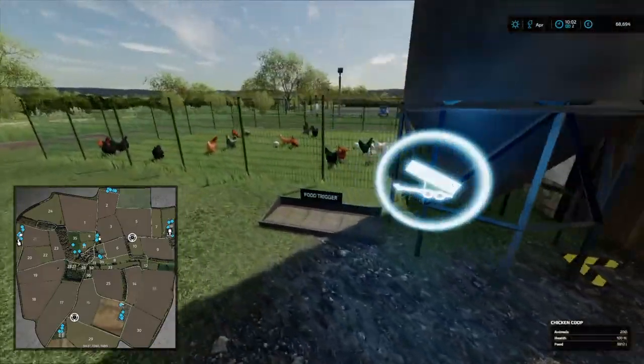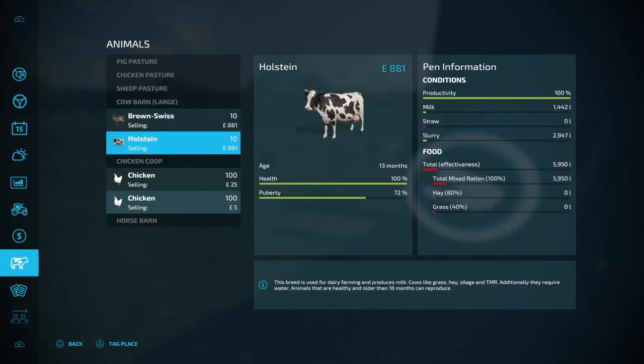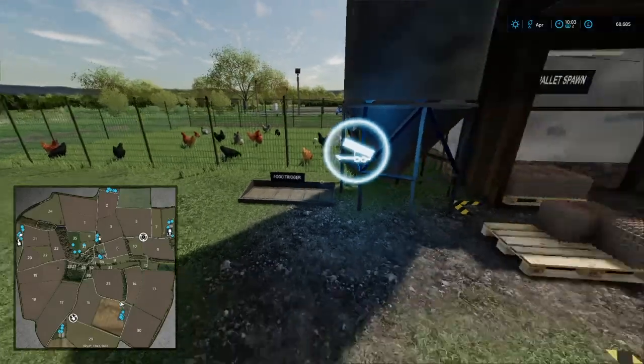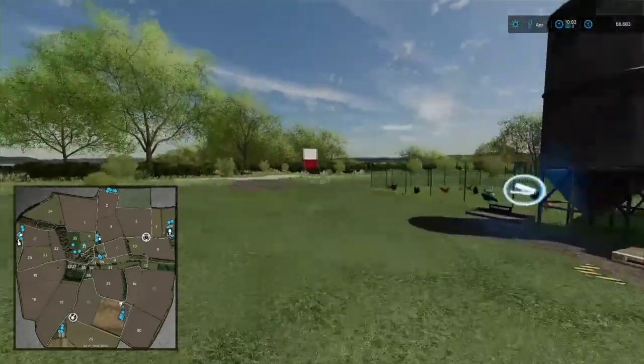We've got one full pallet there — doing okay with the chickens. Just going down to check we've still got enough TMR for the cows to keep going until I get some more. The cows are going to need feeding and I've got bags but I've got no tractors available at the moment.